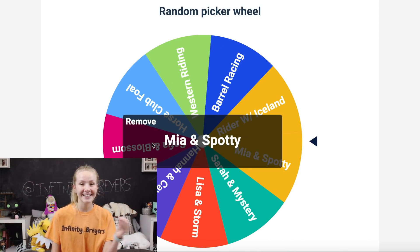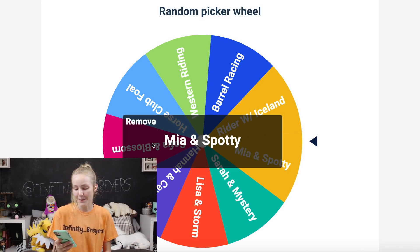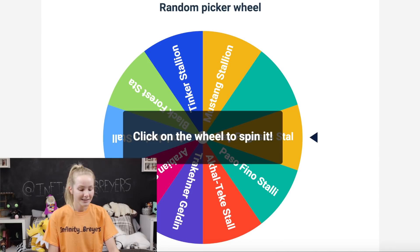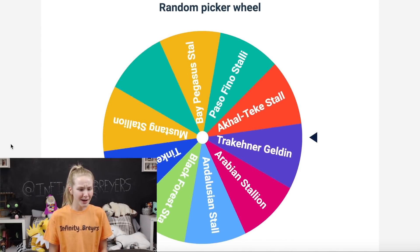I got Mia and Spotty! Let me go find them on Amazon so I can add them to the cart. Spotty is a tiny little Schleich pony — Mia looks way too big for him — but that's what the wheel said, so we're gonna add Mia and Spotty to the cart. Now we're heading to the stallion wheel. Let's figure out which one we're gonna get — why is there a blank spot on the wheel?